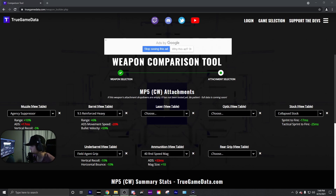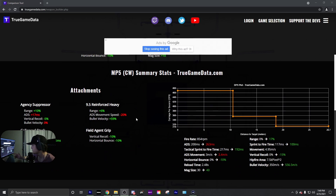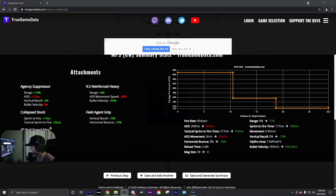We have our true game data on the screen here with all the exact same attachments put in. If you go down to the left side, you see your attachments and the good and the bad that those attachments bring. On the right side, it's going to be a bit more specific with what those attachments do. For example, collapsed stock shows minus 17 milliseconds on Sprint to Fire, and you can see the specific numbers on the right side — I really like to see those numbers.